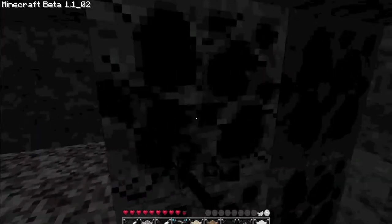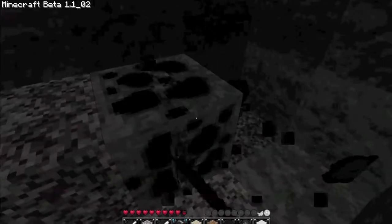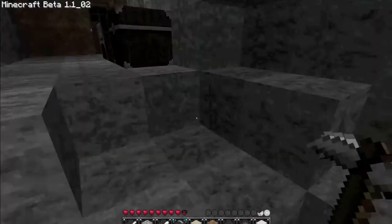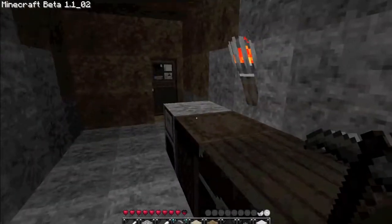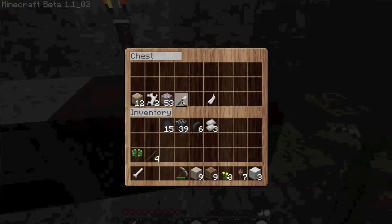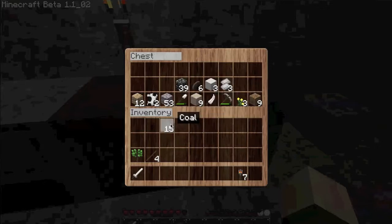All the zombies and the skeletons, when the sun comes up, they burst into flames, which is a lot of fun to watch. I'll show you some of that. Oh, that's a sheep — I thought it was something else. So I'm going to take everything out of my inventory except for my sword so I can fight some zombies.